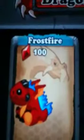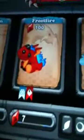Thank you for watching this video on Dragonvale. I just want to show you this one new dragon. It's a new dragon, and it is a Frostfire — I think it might be new. It's 100 gems. The breeding for it is Cold Dragon and Fire Dragon, if you want to make it.